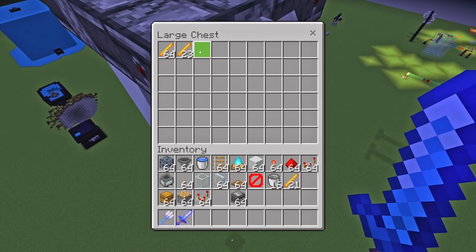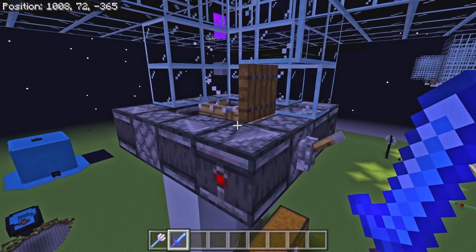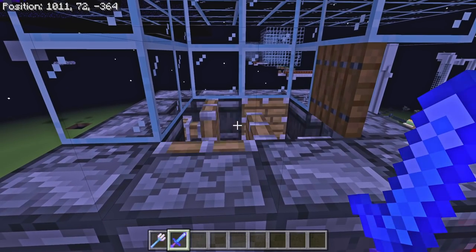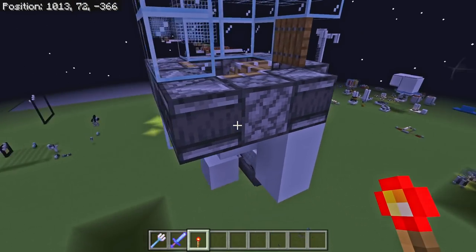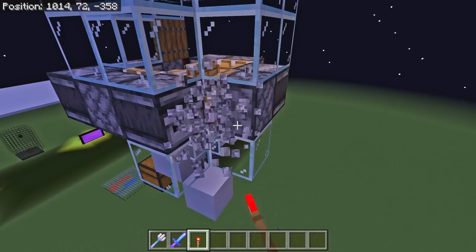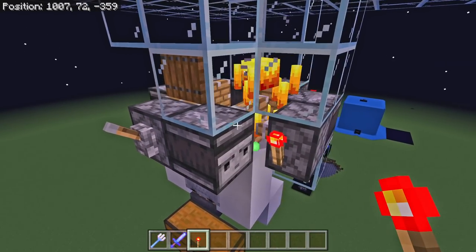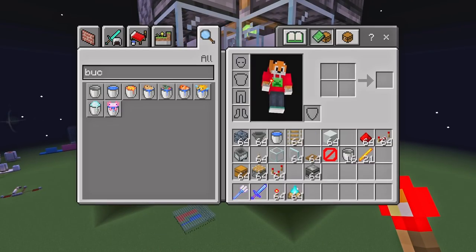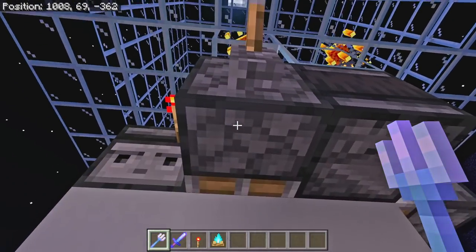Even without the water the blazes are still successfully getting minced inside of the mincing machine - they're all dying, which is absolutely fantastic. And as you can see we're getting a lot more blaze rods now. Top tip: don't use water inside your blaze trident killers, because when they die from water damage they won't drop a blaze rod - they don't count as a player kill. So yeah, we're getting lots more from that now, which also means we can improve this trident killer design slightly as well.